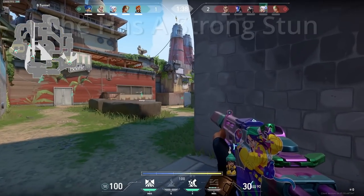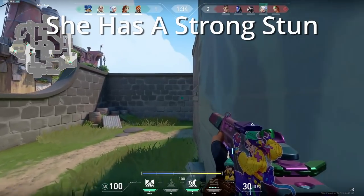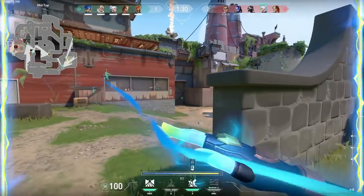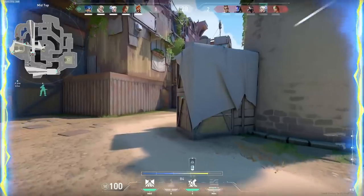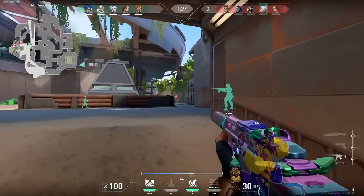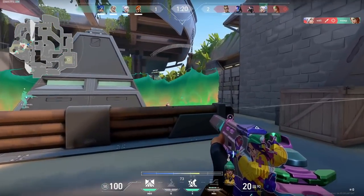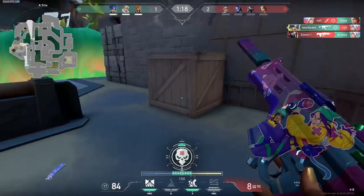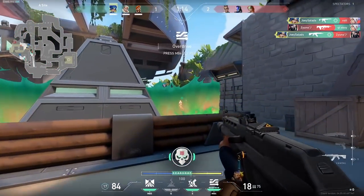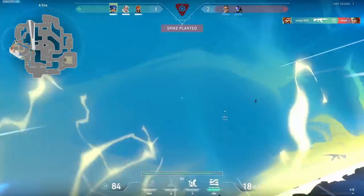Another pro that Neon has is her stun, which is one of the most annoying abilities in the game. She can stun two different areas and the stun comes out so quick and covers such a wide area that it's really hard to dodge if she knows what she's doing. Especially when comboed with her speed, she's able to get on top of you so quickly and confirm the kill while you're still vulnerable. She also gets two charges, so if she lands the first one, the second one is literally impossible to dodge thanks to the movement debuff. And together they leave you stunned for six seconds.